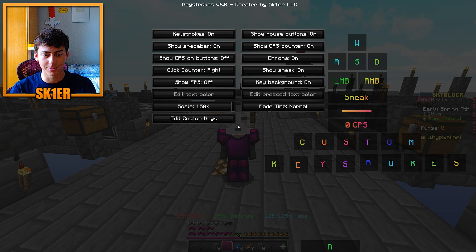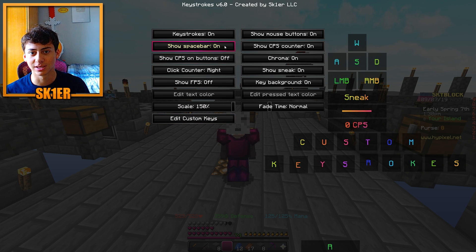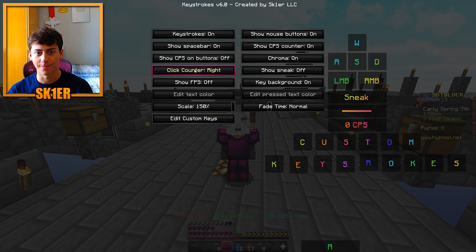So we type slash keystrokes, and we get into Keystrokes v6, created by Skier LLC — that's my company. You can turn it on and off, show your mouse buttons, the usual stuff. You can change your chroma or change your colors, and change the look of right and left click.